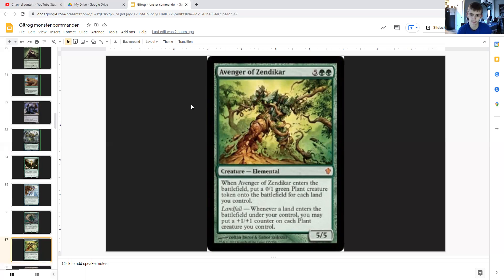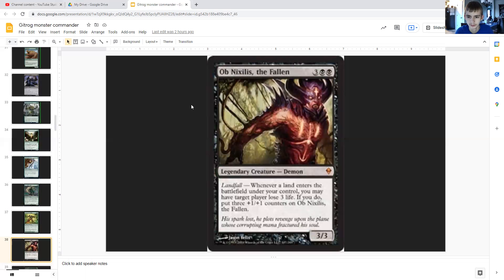Avenger of Zendikar costs five generic and double green — it's an elemental. When it enters the battlefield, it puts a 0/1 green plant creature token onto the battlefield for each land you control. It's a 5/5 and whenever a land enters the battlefield under your control you may put a +1/+1 counter on each plant creature you control. Combined with our commander's ability to play additional lands each turn, this is going to be very powerful.